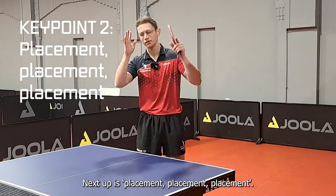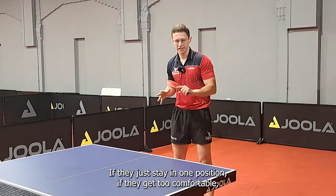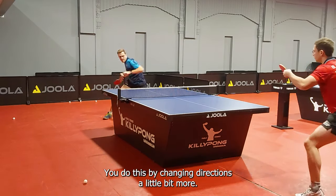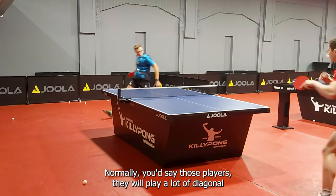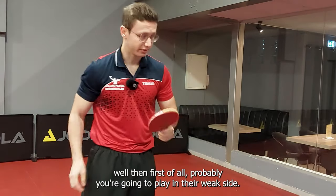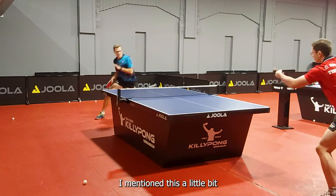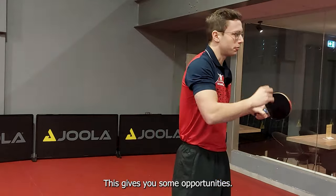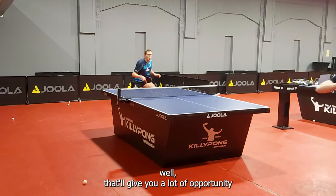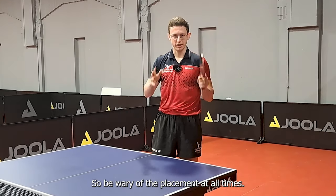Next up is placement, placement, placement. People who are strong from one side — you don't want them keeping still. You want them moving, staying active. If they just stay in one position and get too comfortable, they'll put you under pressure. You do this by changing directions a little bit more. Normally those players will play a lot diagonal, expecting the ball to come back diagonal to their strong side. So if you change directions — play down the line, or look up their middle — this gives you opportunities. Changing down the line or to the middle will give you a lot of opportunity to take over, or for the other person to play a weak ball. So don't just play diagonal all the time — be wary of placement at all times.